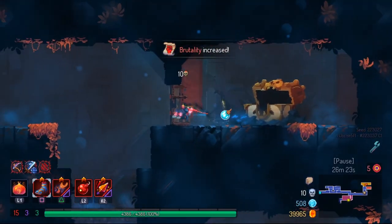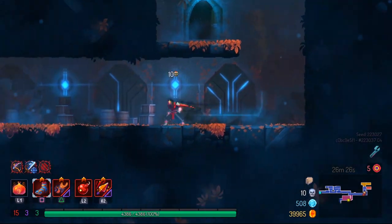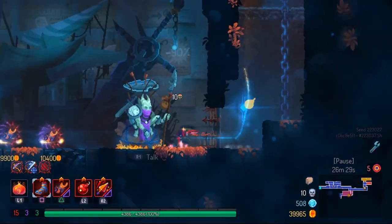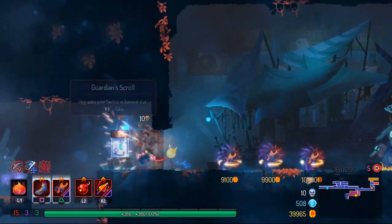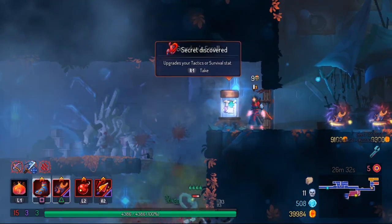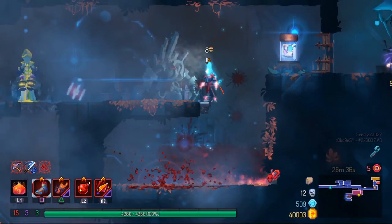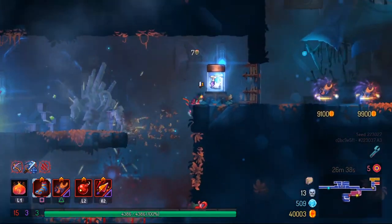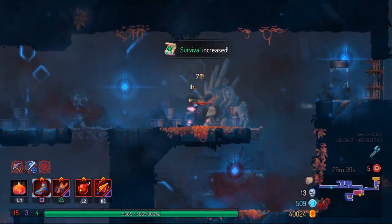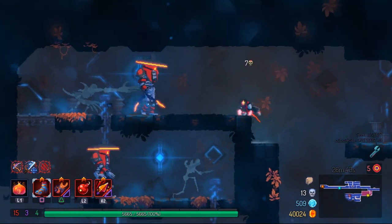Now we take the curse chest and we're in Slumbering Sanctuary. I'm kind of low on scrolls so I need to get a little bit more there. Slumbering Sanctuary offers more scrolls and more scroll fragments, so it's just a better place to go to. I'm just kind of spamming the barrel right now, assessing what the mobs are. If they want to come aggro me, they absolutely can — I'm in a safe spot right next to the shop. That's really the goal, just figuring out exactly what I need to do here.